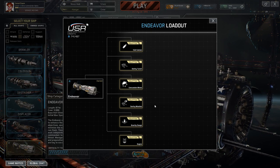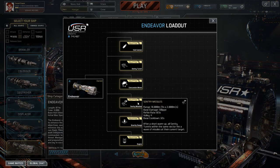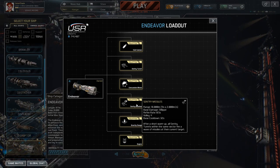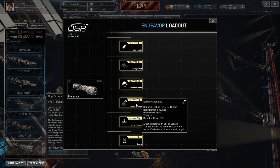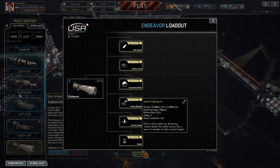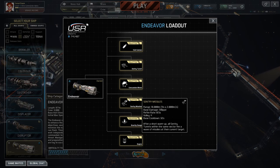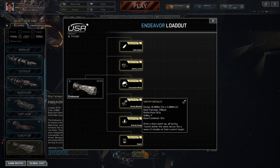Moving on to my second favourite — the sentry missiles. You can command your turrets to deploy their own attack armament in the form of missiles. They have a range of 18,000 metres. Their base damage is 130 PPD. It takes 0.5 seconds to begin firing and it's a volley of 4 — so 4 missiles per turret. The damage can mount up if each of the missiles lands. The base cooldown for this ability is 32 seconds.